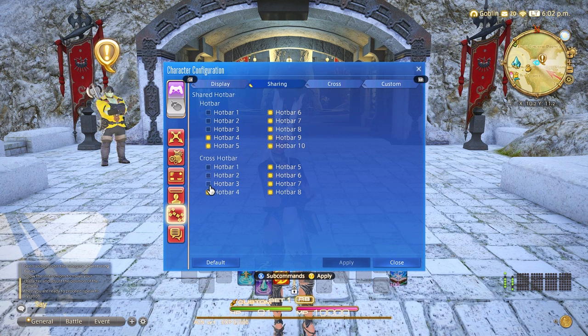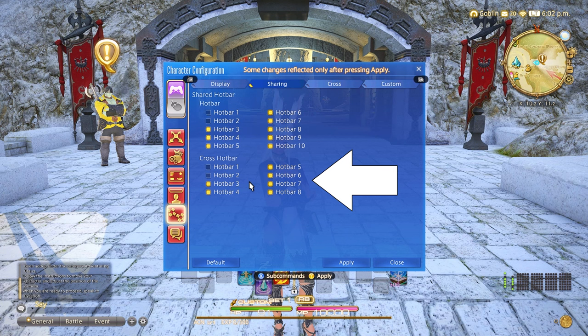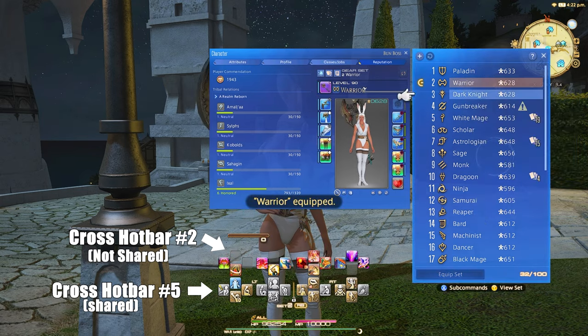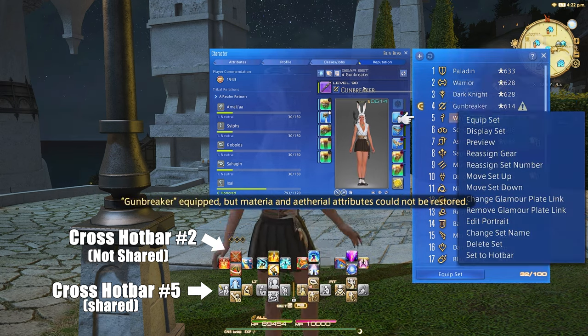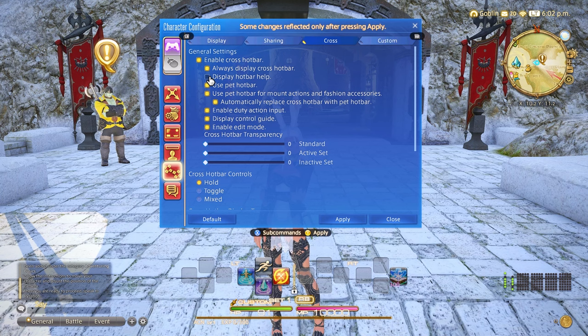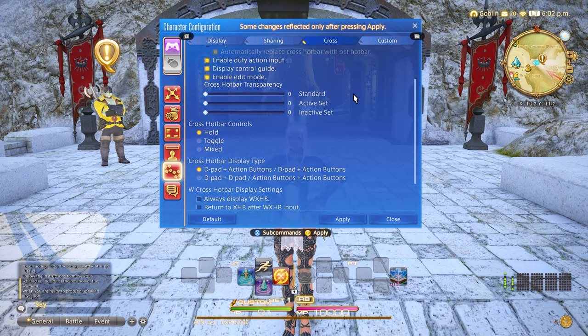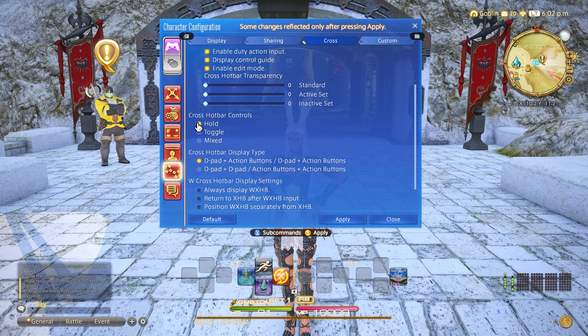We will move on to the sharing tab. This is very important for my particular setups that I do for my job controller guides. What sharing means is that cross hotbars three through eight will be shared by all jobs. So any abilities, macros, etc. that you put on these cross hotbars, no matter what job you switch to, you will have access to them. Cross hotbars one and two we will use for our specific job abilities. Once done, we'll move over to the cross tab, which is basically our hub for controller players. I personally keep hotbar help off, which hides the ability names over the ability picture, as these can get in the way.